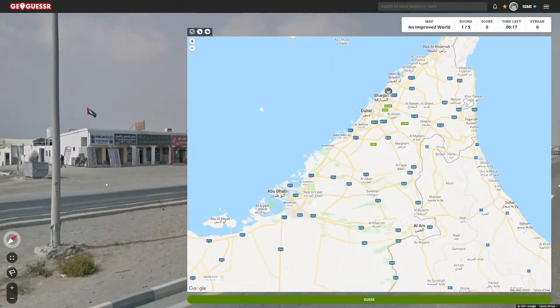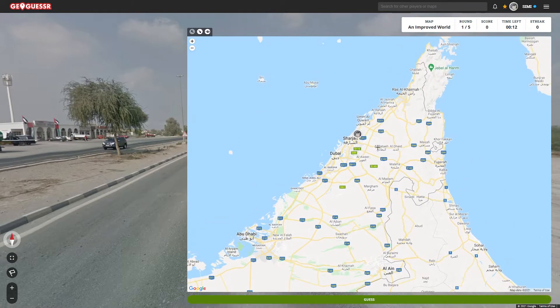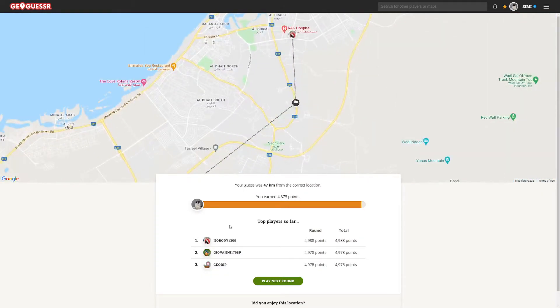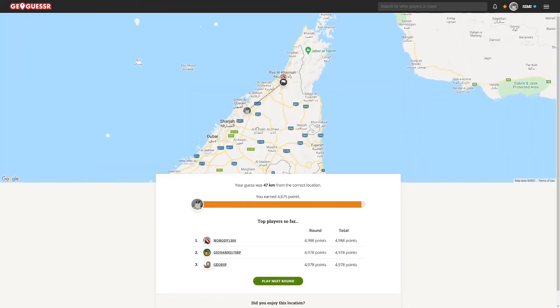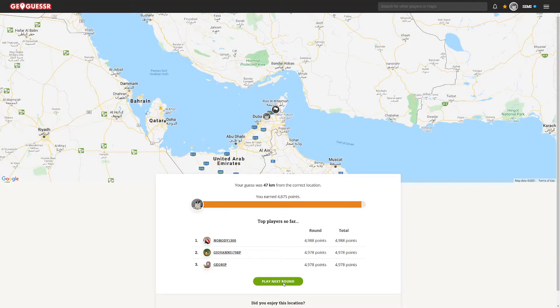It's pretty flat out here, so probably not here, but like Fujairah. I'll have to go in between Sharjah and Dubai and kind of hope I get close. Nobody and Giovanni getting very, very close. I should have looked at the rotation, but I did make that initial mistake with Tunisia. Anyway, let's go with one.